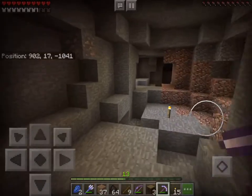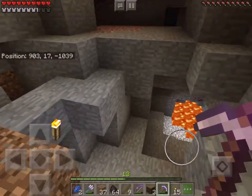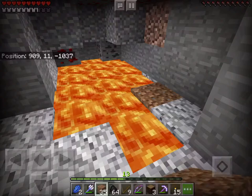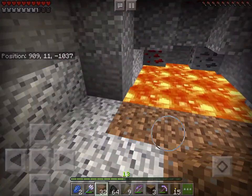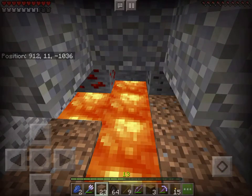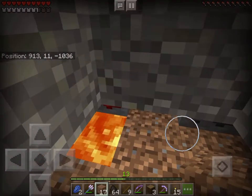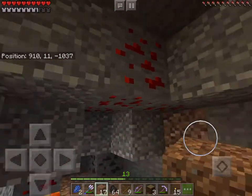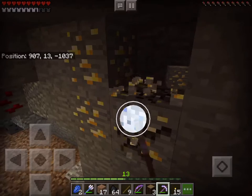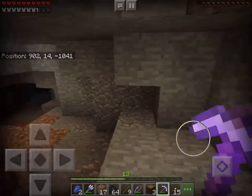There's more iron right here — that one was just one piece. Let's go down here; there's lava, yeah. Okay, I got some dirt. Oh gosh — there's redstone on the roof, I didn't even see it! Let's get this gold — we're already finding gold and redstone, this is awesome!